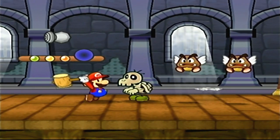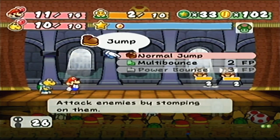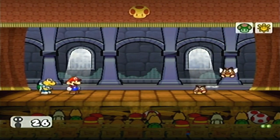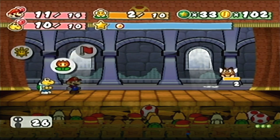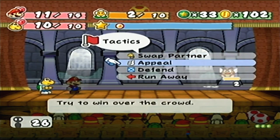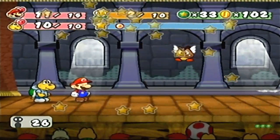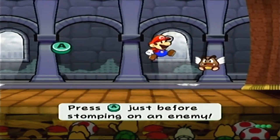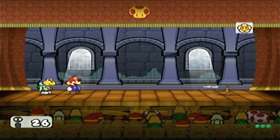We're gonna smash this guy, no problem. You struck first! Let's just take these guys out as normal, which means Koops can't really attack — so we'll just have him appeal! That's a lot of stars, man! You got a good crowd going. Yeah, so far so good.